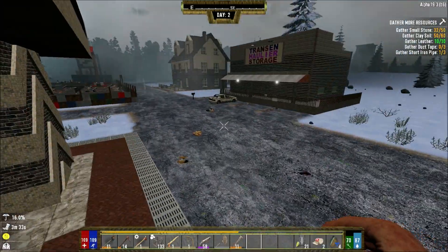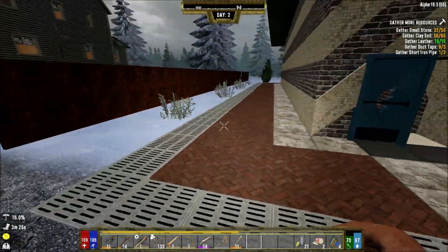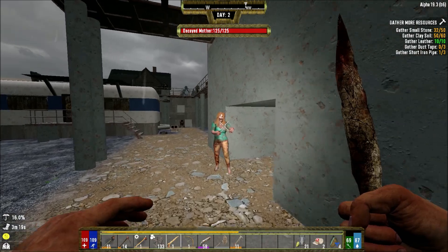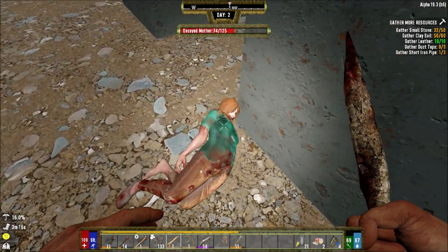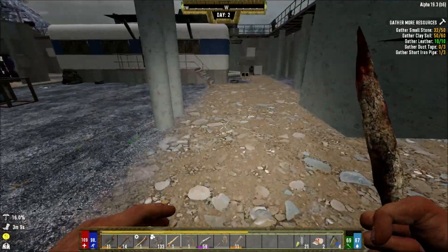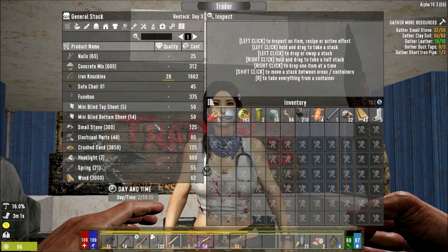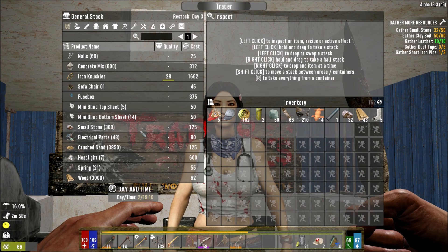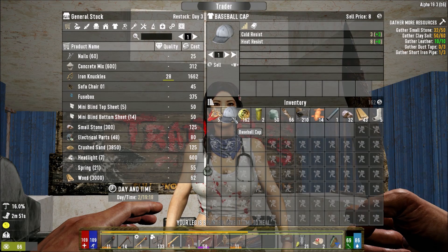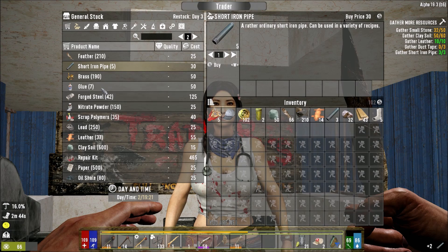There's definitely a zombie over here wailing on stuff - now it's gone. I thought I heard something - I don't know why she came all the way here but she's here. I'm trying to not do too many power attacks because it eats through your stamina like crazy and then your food and water goes down even faster. There's also safes over here - if I have enough cash I might just get some stone but that's 125, we won't have enough. We need short iron pipes - there's two. We need duct tape or glue, let's go for the glue, that's 50 each.